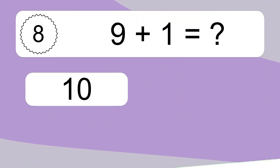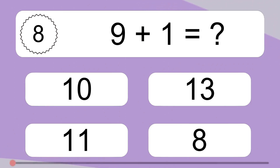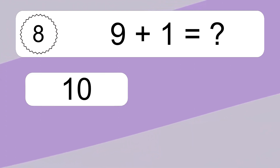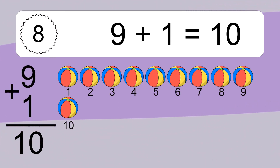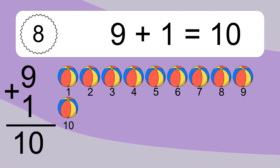9 plus 1 equals what? 9 plus 1 equals 10. Let's count it. 1, 2, 3, 4, 5, 6, 7, 8, 9, 10.